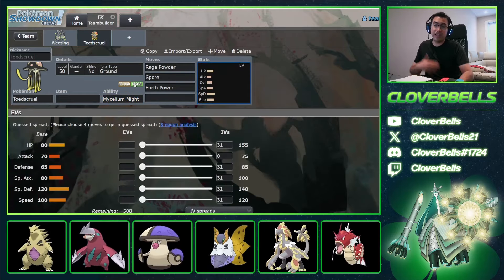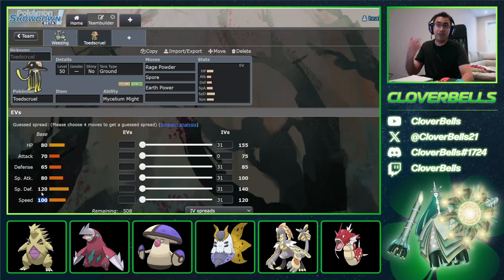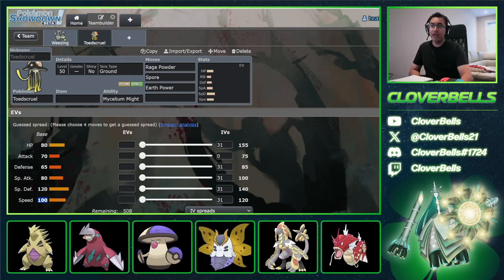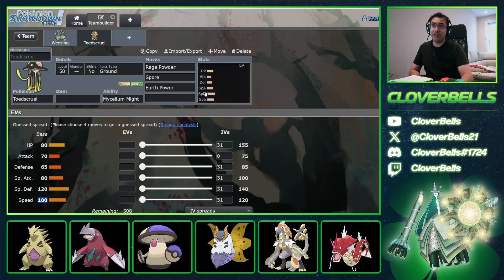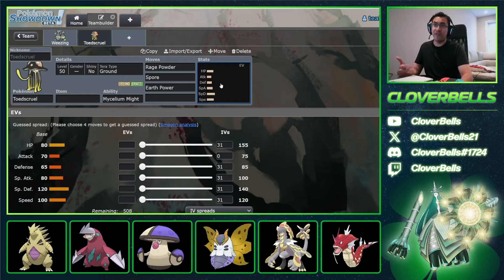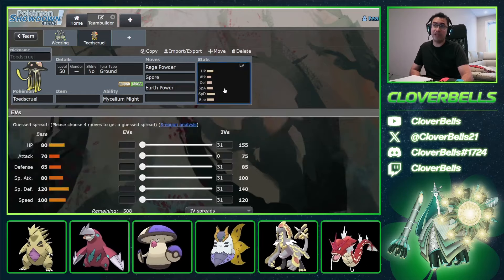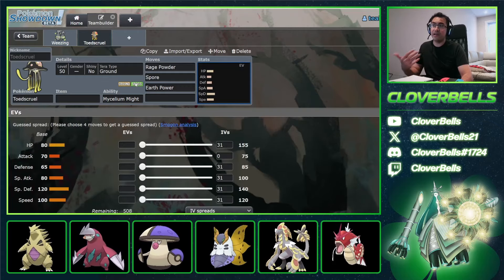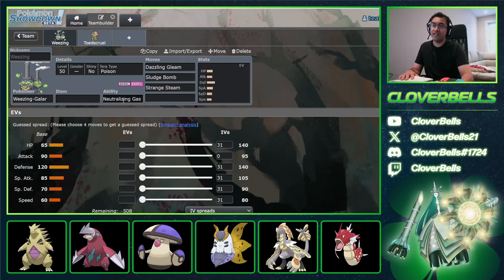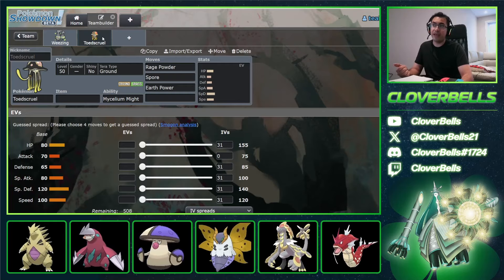Toedscruell has base Speed 100, which means you can outspeed popular base 90s and Gholdengo. Earth Power can hit King Gambit, Gholdengo, Incineroar, and Tyranitar for big damage. It's a special move so it hits hard. The Amoonguss immunity is nice too. So Toedscruell has a lot going for it here. And Weezing with Neutralizing Gas allows faster Spores, while also turning off Weather, Prankster, and other annoying abilities.